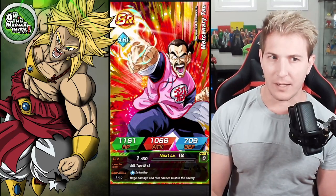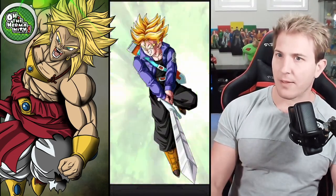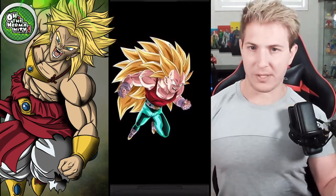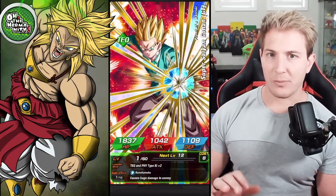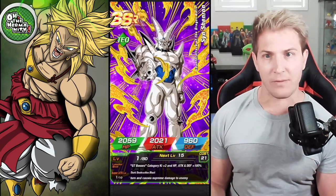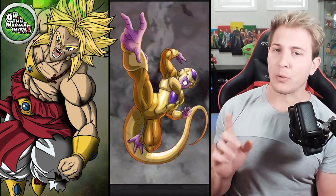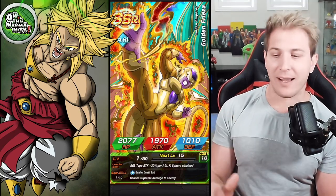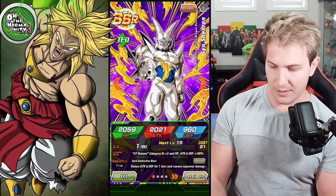Not getting anything worthwhile here. Super Saiyan 3 Vegeta Tech — those units were really cool to get but they're useless now. Oh wait — Tech Sin Shenron! What a random unit to pop up. When's the last time you saw Tech Sin Shenron? I don't have any dupes on him so that's sweet.